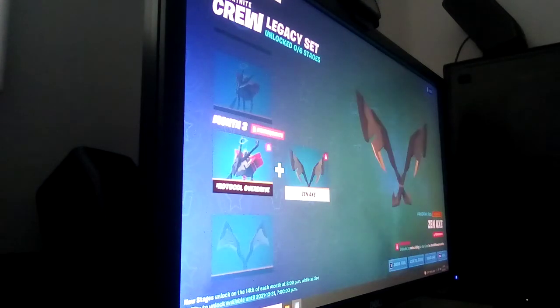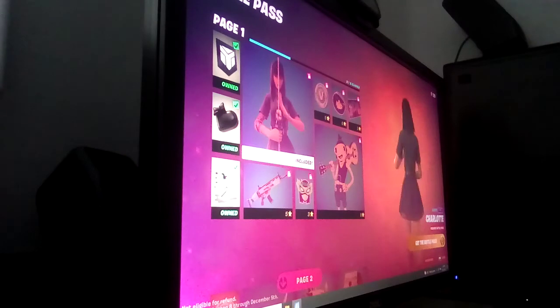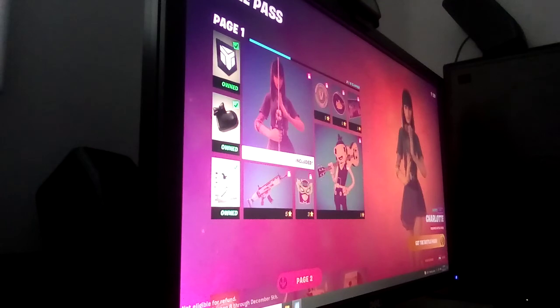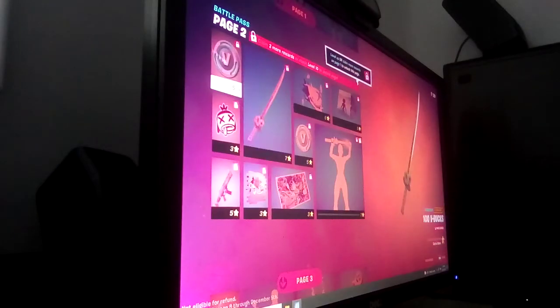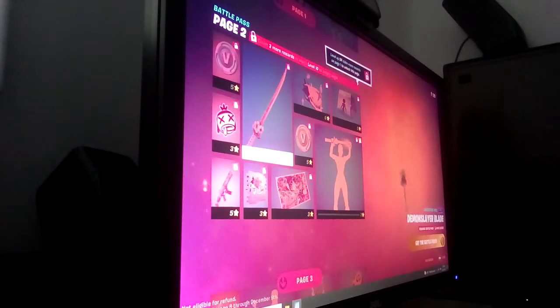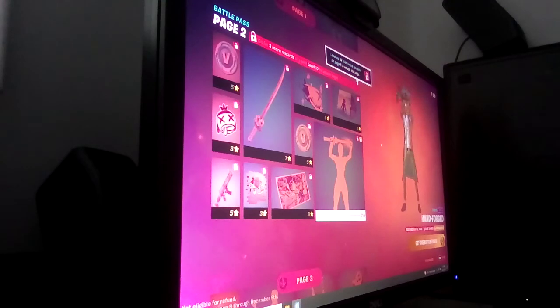Now we're going to go through this amazing skin — Charlotte. She will be the most customizable skin, the skin that has the most customization ever in a battle pass. This skin is probably the main person that's going to be included in the story line. We've got some more V-Bucks, another banner icon, a wrap, a sideways fire wrap that's going to be epic, and her demon slayer blade — that's cool. This is where you make the sword from your bare hands, it is amazing.